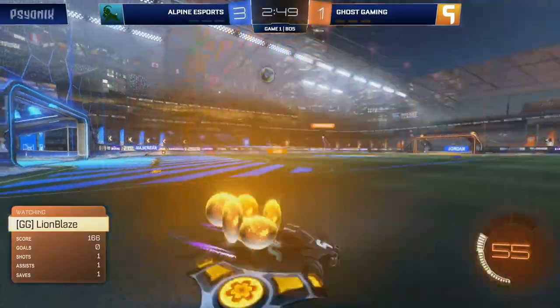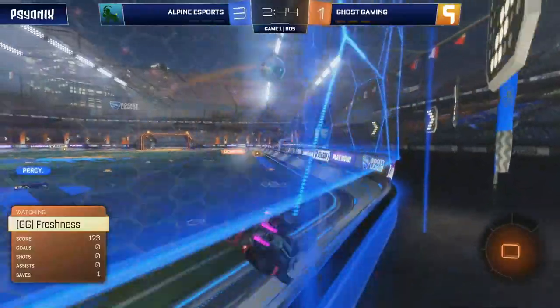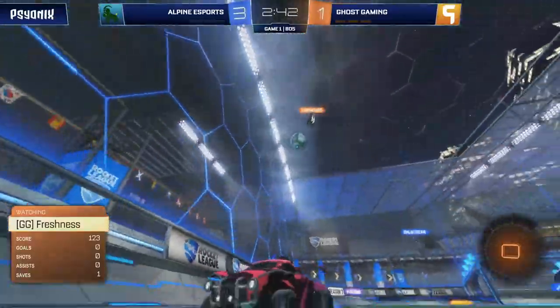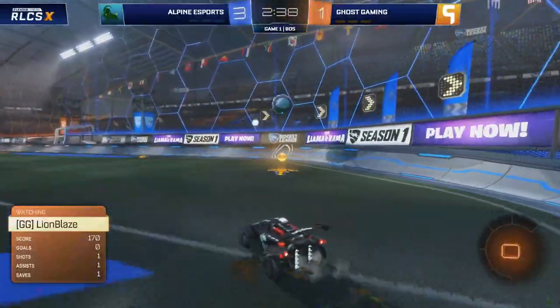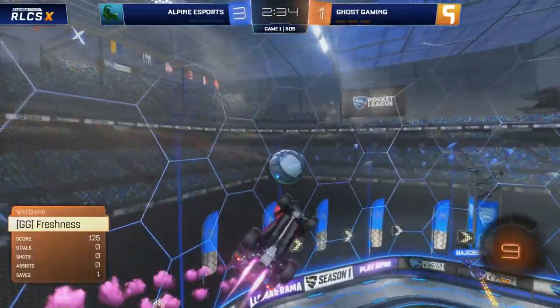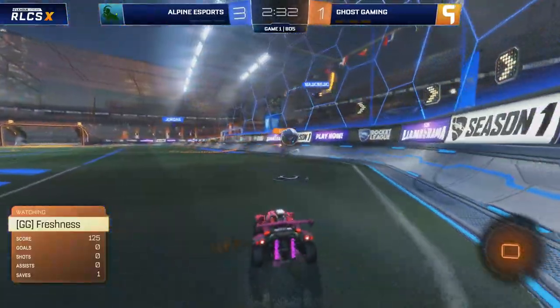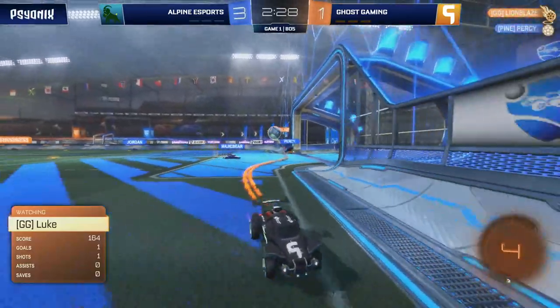But Lionblaze has an option there to pass. Sends it to Luke, who had just moved too far up. Pops for Freshness. The double tap chance on target, but Percy will block it away. The double tap was nice from Freshness, but unfortunately Luke was just a little bit too far forward from when Lionblaze made the pass initially. They're just not quite connecting at the moment, Ghost. But they are showing at least some intent, which is good to see.